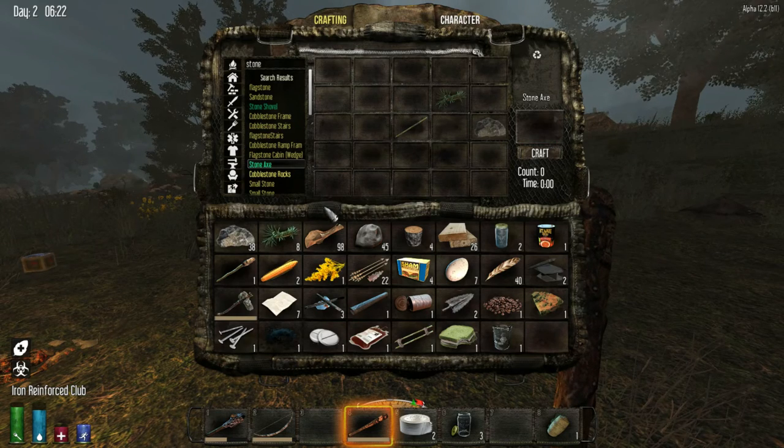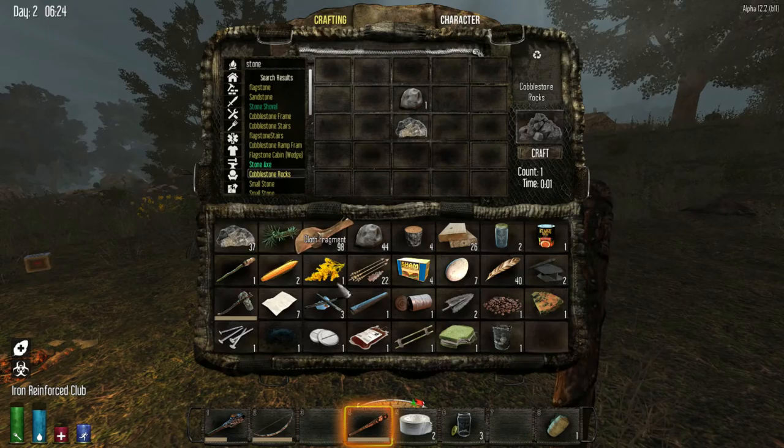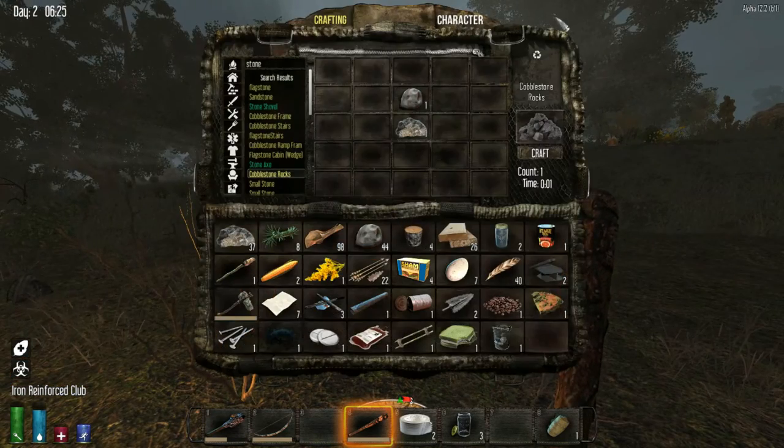They also changed how you make cobblestone rocks — they're easy to make now. Yeah. So now I have protection of 11, so I don't know if it's gonna help any or not.